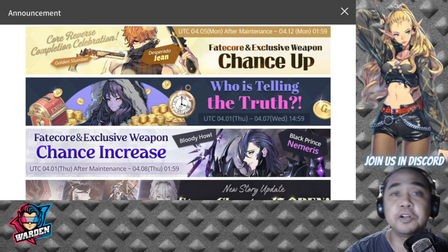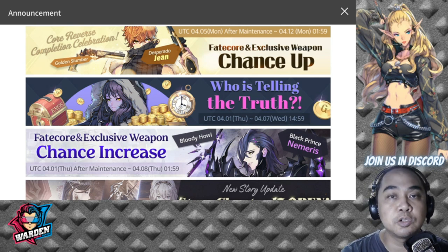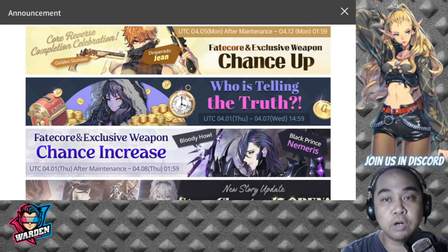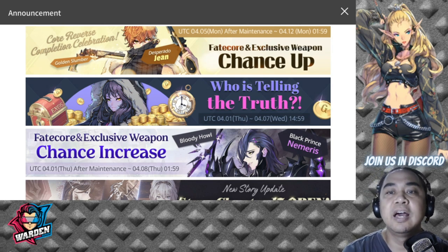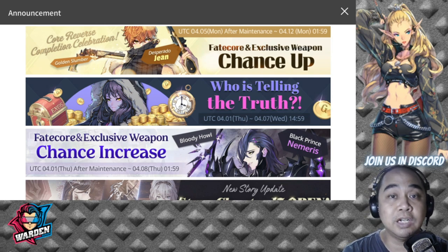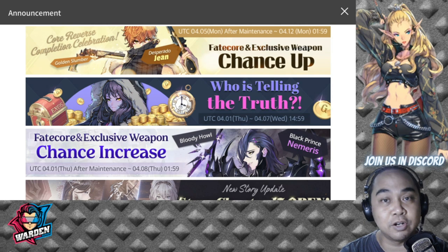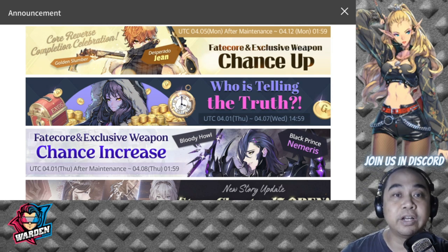Hey everyone, welcome back for another episode of Exos Heroes. Today's episode we're going to discuss more on the core verse for FC Gene. Gene has dropped with his core verse recently and it has been a shock for me because he was recently released and now he's been given a core verse. But before I complain about this, let's dive into what he has.